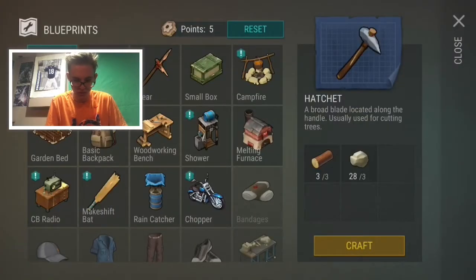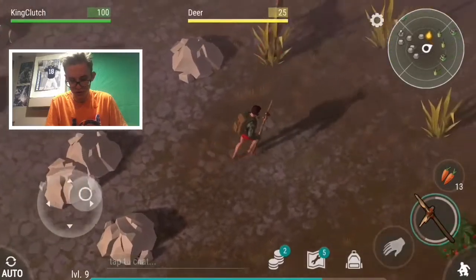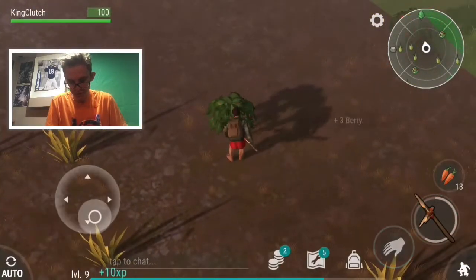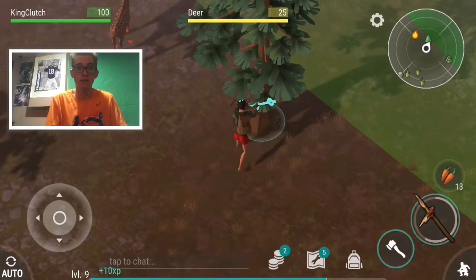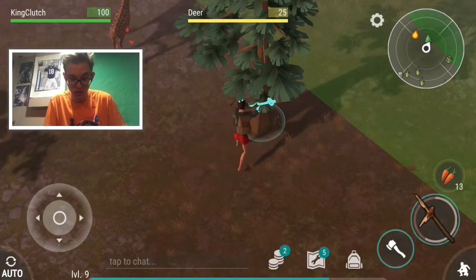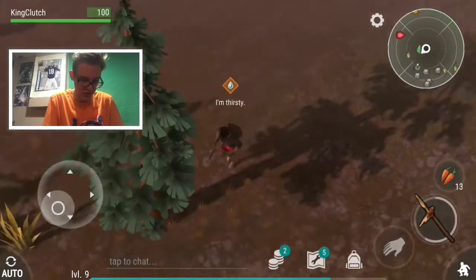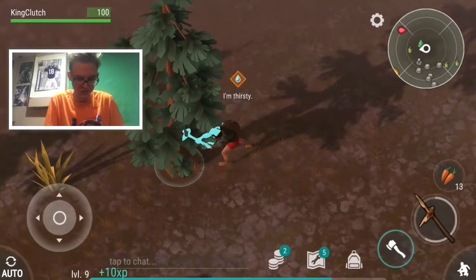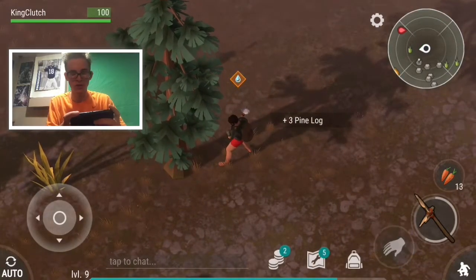Our tool got broken, so now we can build up a pickaxe. I definitely need more wood — that's really what I need. Let's go find some trees. We'll pick up these berries and just take these trees down while we're here because that's what we need — tree wood to get the other stuff built up. There's another tree over here. The zombies are probably going to come over here. Tell me how often you guys want this episode.